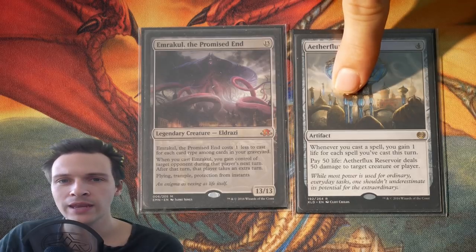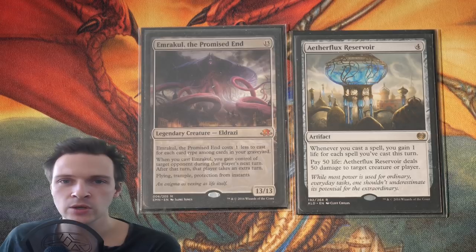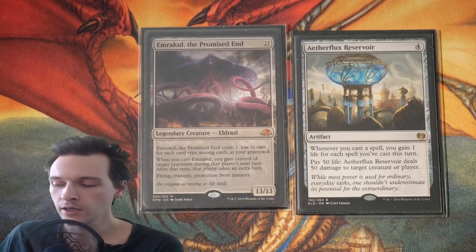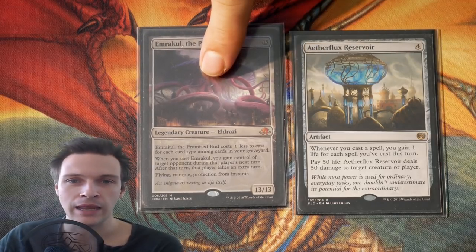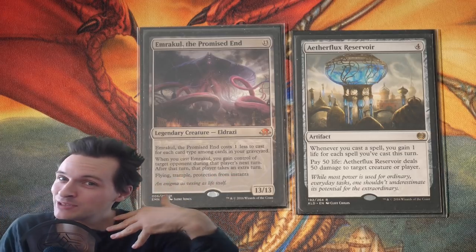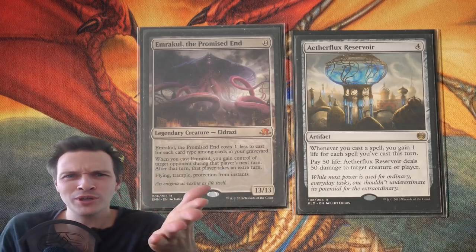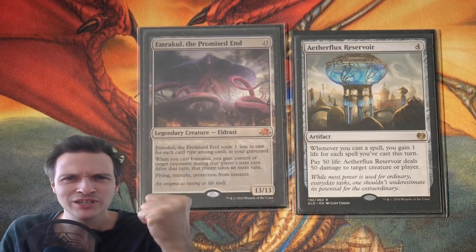That player now has a remaining 10 life, and he's going to take 50 damage, so he's going to go to minus 40. And you're the only player remaining. That's the plan. I've actually been able to do this a few times, and if I can do it, so can you. Accept the challenge.